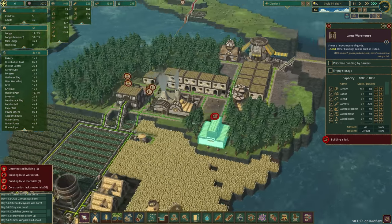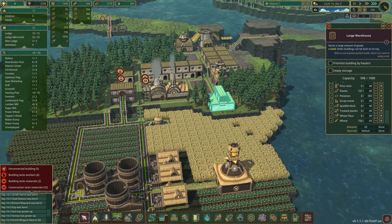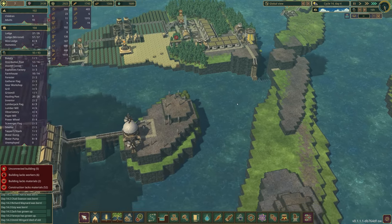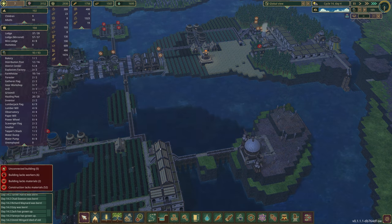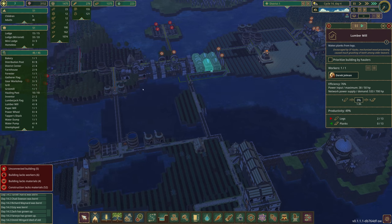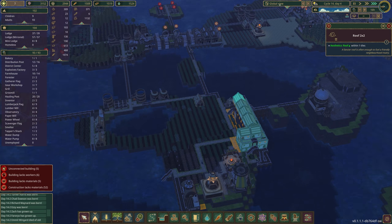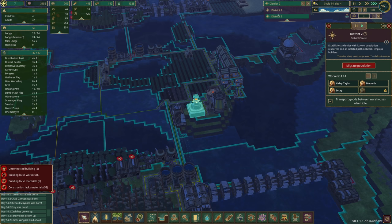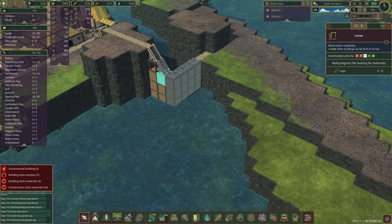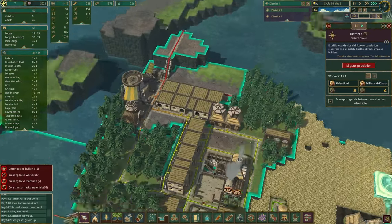We've got this warehouse over here which is a thousand and it is full of planks and wheat — so much wheat. We really need to figure out the power situation so we can process that wheat. Over in this district we don't have very much food or water, but we have 51 beavers. Wow — we are perfectly balanced: district two has 51 beavers, district one has 51 beavers. I don't know how that happened — perfect equilibrium!